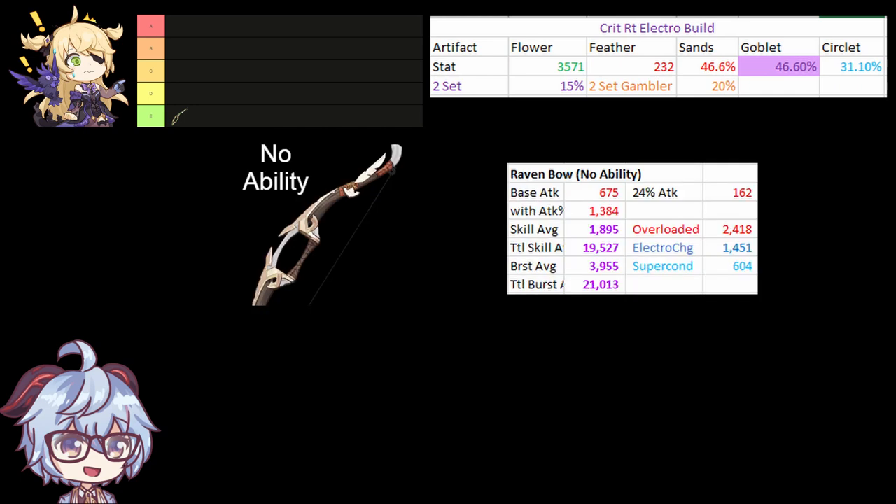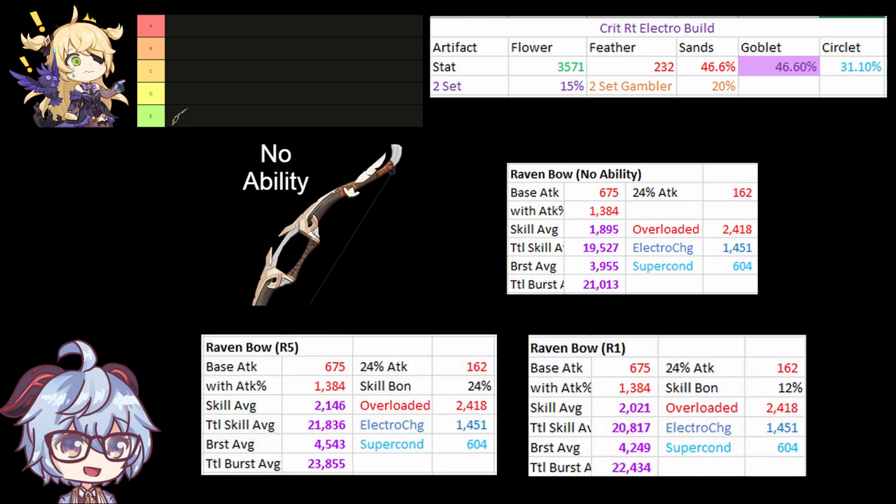Next is Raven Bow, assuming no ability activation. If the enemy does not have Pyro or Hydro inflicted, this bow is the 2nd worst bow for Fischl. Please pay attention to the elemental application as it does give a significant boost to DPS damage, whether it is R5 or R1.